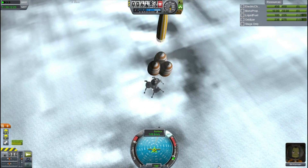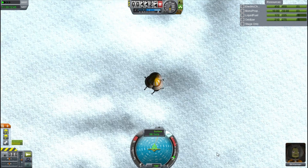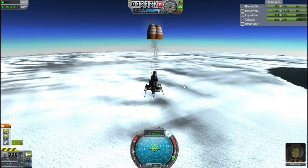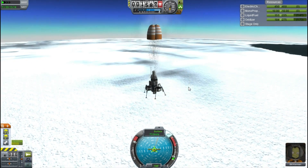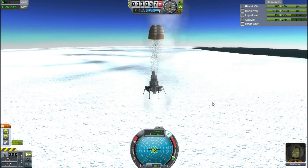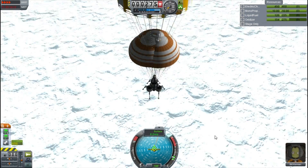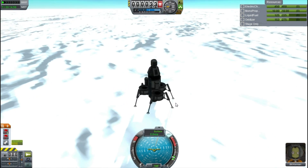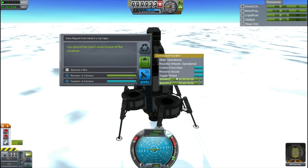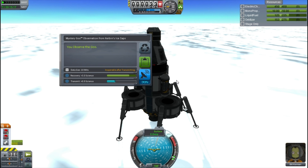I activate the first stage of the parachutes and slow the throttle to keep us just below 100 meters per second so we don't put too much strain on the chutes — they can break off if you're going too fast. Carefully controlling our speed down to almost 50 meters per second at around 2,000 meters altitude. At around 500 meters the parachutes open fully, and we drift down at a very comfortable 6.1 meters per second. We land without any problems — we are on the North Pole of Kerbin and it looks fantastic!